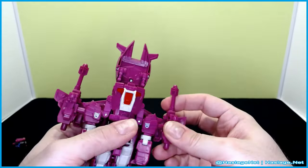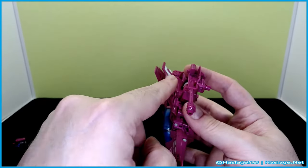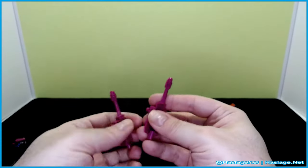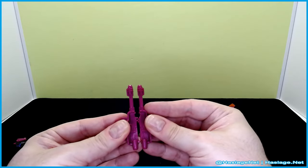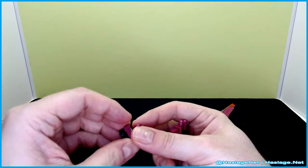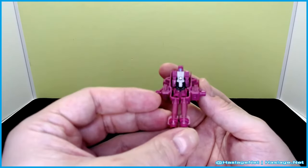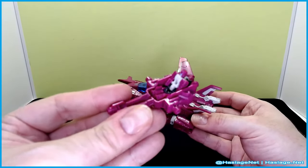He does come with these two pistols. Let me disconnect the wings so I can pull those off — the wings tab in here and here, just tab in under here. Pull these off. And just like many of the weapons for this series, they do connect to create like a dual pistol thing. You can throw the Titan Master in there. There's like no ports on top for him to connect to, so I guess you have to hold him and fire as a robot.